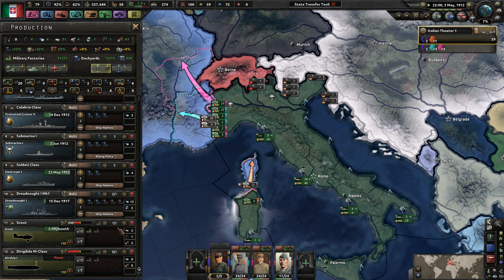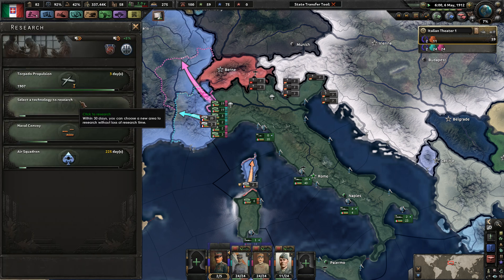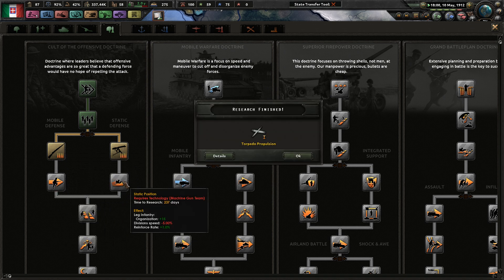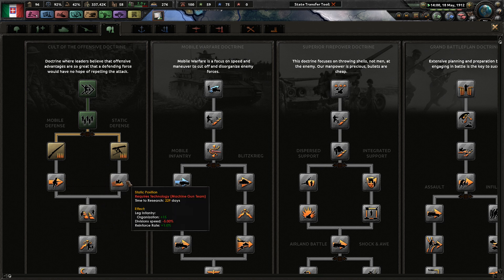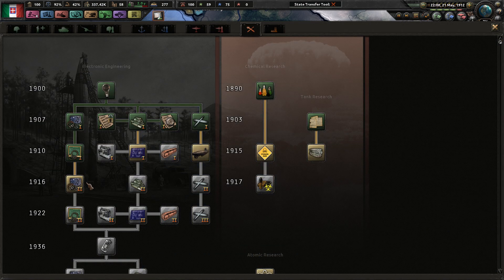The Olympic Games have begun, and we're still two years before we can really think about major moves. Organization plus 5 is pretty good. Looking at doctrine choices: static defense versus mobile defense - soft attack plus 10%, hard attack plus 10%, and then plus 5 organization or plus 15 organization. We're definitely going to go for static defense. Trench warfare - my favorite of all the warfares.